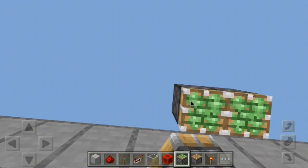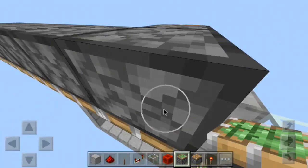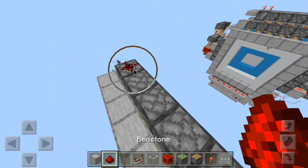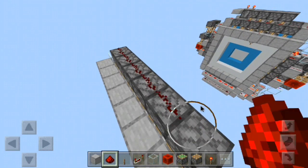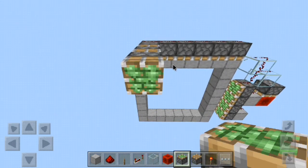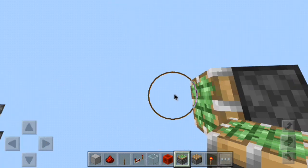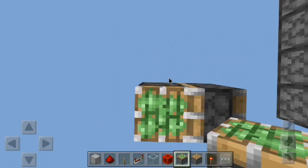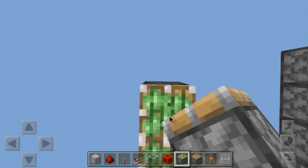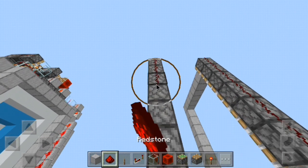Now we'll go ahead and place the blocks in the ceiling. All of these are going to go across here — you're going to have six of these going across — and you'll have redstone dust on top of all of these. Then you'll come out by three blocks and have another row of six right here, and place redstone dust on top of all of those.